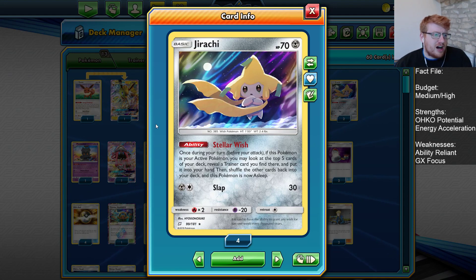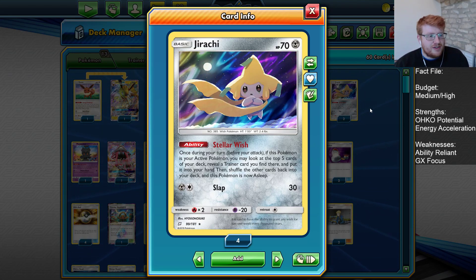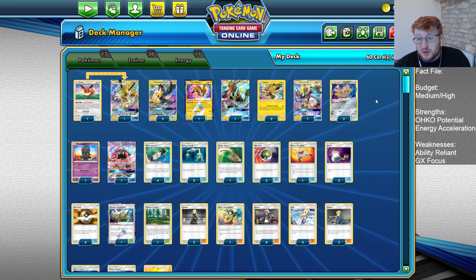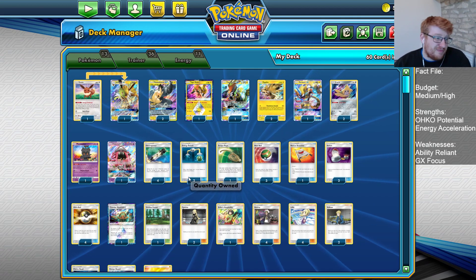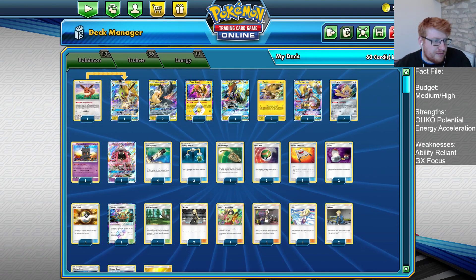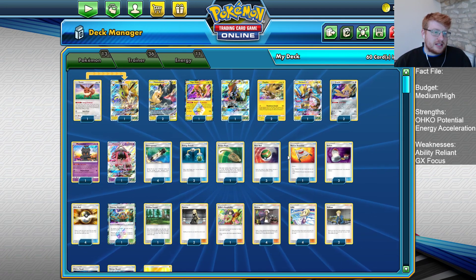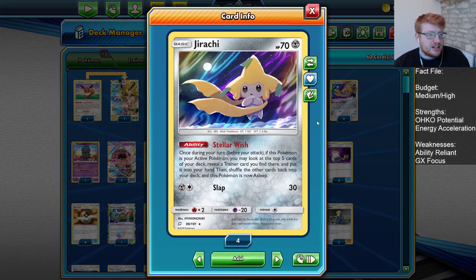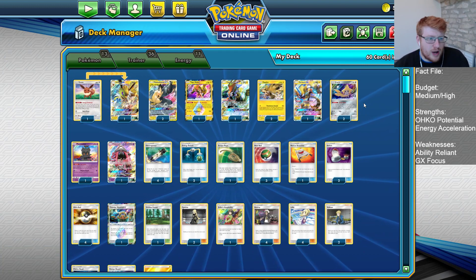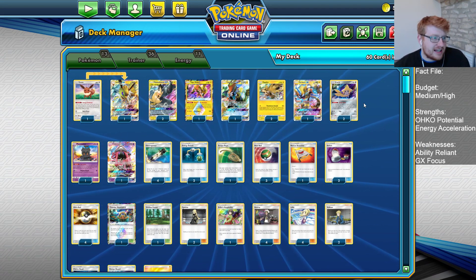A couple copies of Jirachi. Stellar Wish is still just a great ability, allowing you to look at the top five cards, find a trainer there, and put it straight into your hand. This can help us grab early supporter cards for consistency, as well as situational cards, damage modifiers, stadiums to help reduce our energy count or get more energies, and just more ball search in the opening turns. Jirachi has amazing synergy with Zapdos and we can get extra hand advantage from this card.